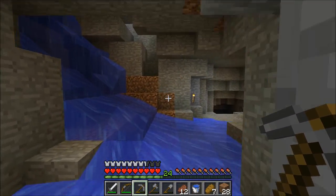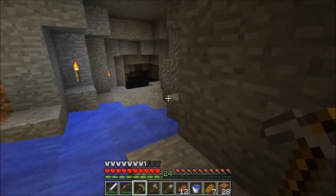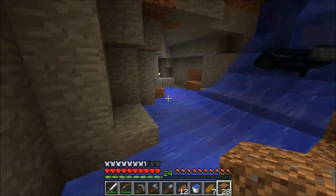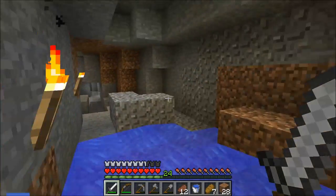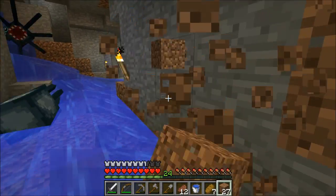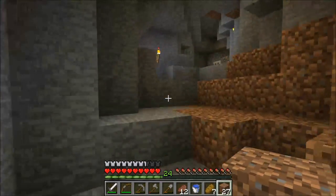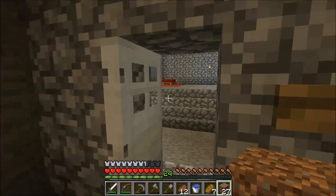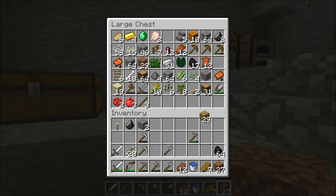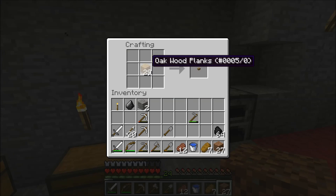I want to light this area up a little bit. Oh, I don't have any torches! I'm so used to having torches in my inventory that I'm throwing dirt down in place of them — that's always where my torches are. I'm going to create some more sticks since we're pretty much out of those, and then go ahead and make a whole stack's worth of torches. Actually I'd like to get even more.